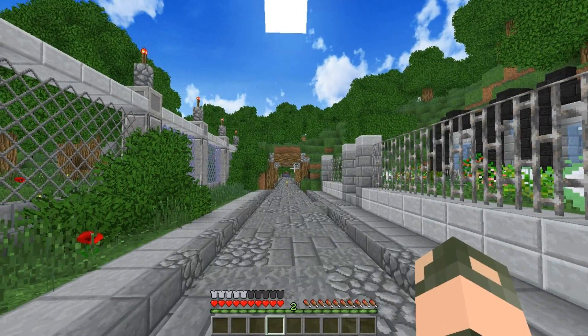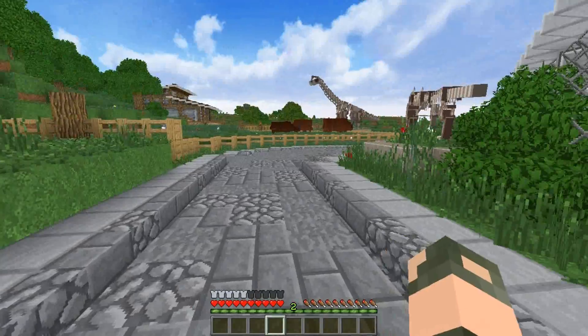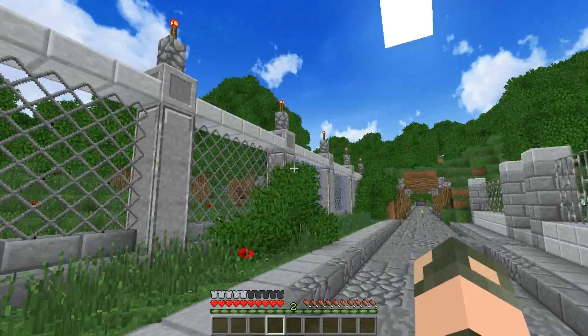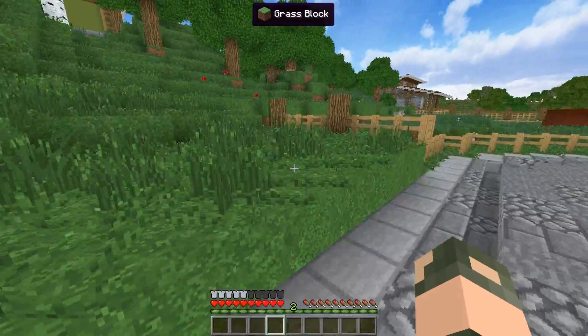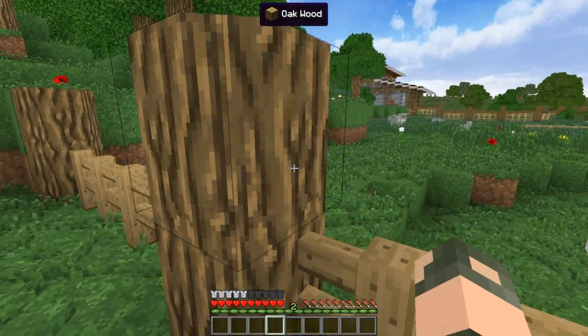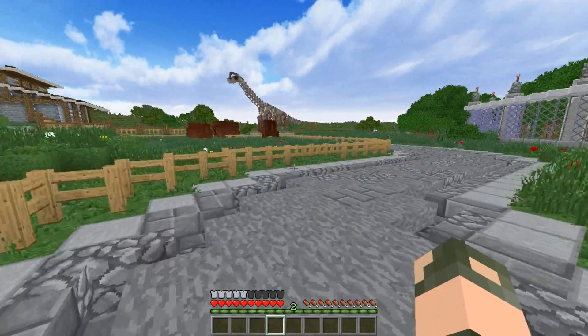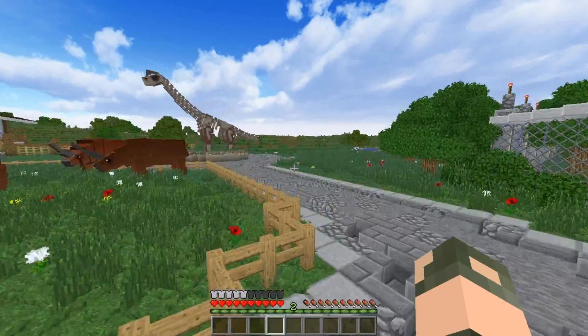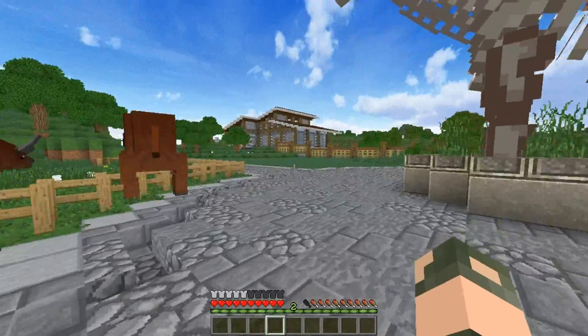Right off the bat, you guys should be able to tell something looks slightly different, namely the trees and the grass and, if there was any here, water. That's because I have put Better Foliage on. I guess the logs look different as well — they're round. But yeah, I've put Better Foliage on because I like the mod. It's a cool one.